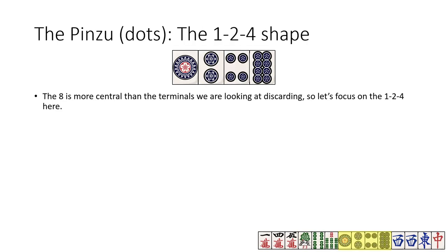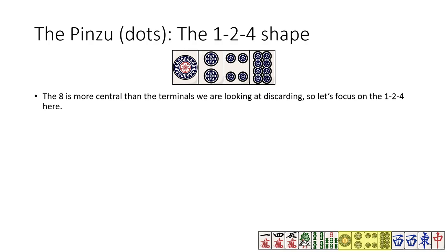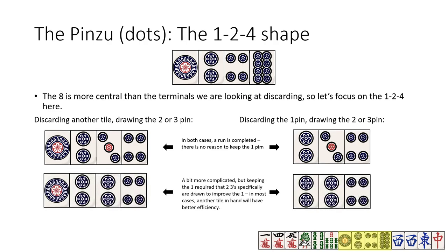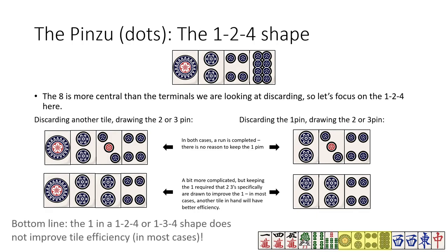Now let's take a look at the pinzu. With this shape, let's focus on the 1-2-4. Once again, the 1 pin is much weaker than an isolated terminal would be. The 1 does not add any accepted tiles — a 3 pin will just complete the run as normal. In addition, drawing a second 2 pin is not really desirable either. While it's not as bad as the sozu, to make use of the 1 in this situation you'd need to specifically draw two 3 pins, something that's pretty unlikely to happen overall. So from a hand efficiency perspective, the 1 in this shape only has very narrow applications. Note that if this shape were a 1-3-4 instead, there'd be no real change to this analysis — the 1 is still very bad in that situation.